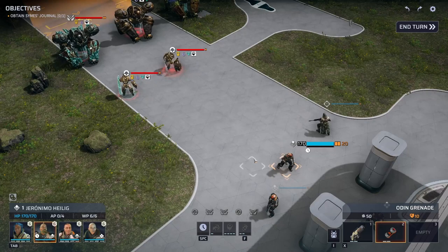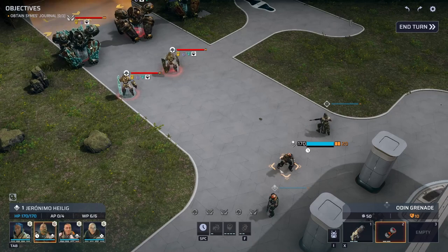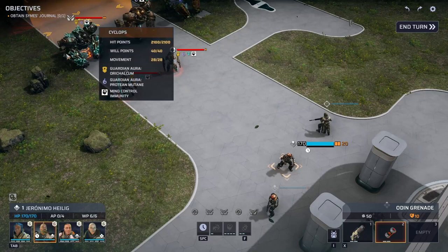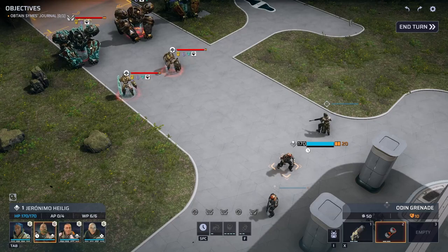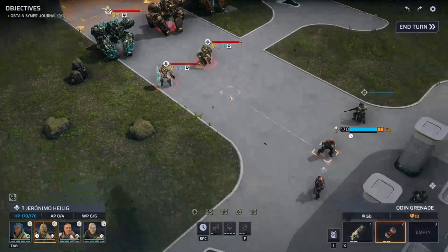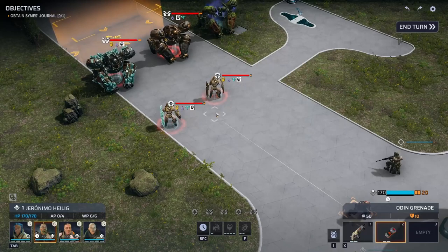Move slowly and keep your stealthy, perceptive soldier in the lead while everyone else stays behind until there's something to kill. The goal is to find the guardian while activating as few hoplites as possible, because you want to kill the guardian first to remove the aura. This is especially important against the orichalcum cyclops and those invulnerability stacks. Also try to stay on the high ground so that if you do encounter hoplites you can shoot down over their shields.